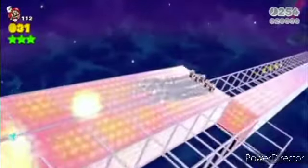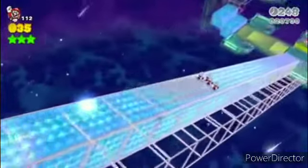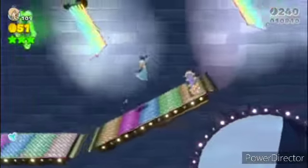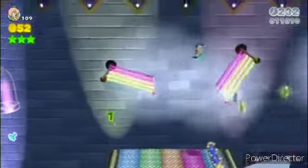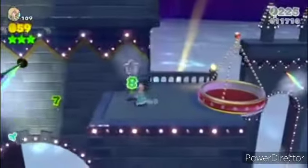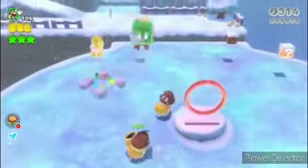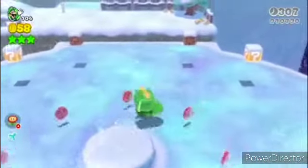In level two you get infinite one-ups. I noticed that. And Princess Peach, the slowest of the characters, is now faster than Toad was in the Wii U version. And with Toad — oh my god, he's fast. I'm stunned.